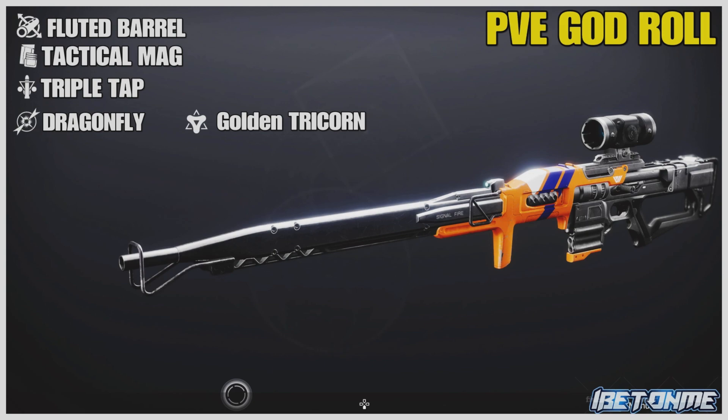Here's the god roll for PvE. In column one, Fluted Barrel, which adds plus 5 to stability and plus 15 to handling. In column two, Tactical Mag, which gives you plus 5 to stability, plus 10 to magazine, and plus 10 to reload speed. In column three, Triple Tap — rapidly landing precision hits will return one round to the magazine.